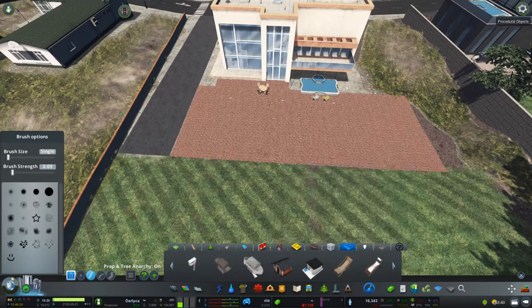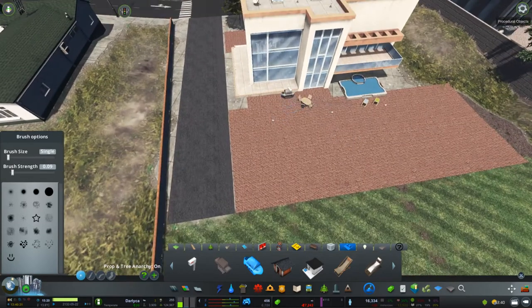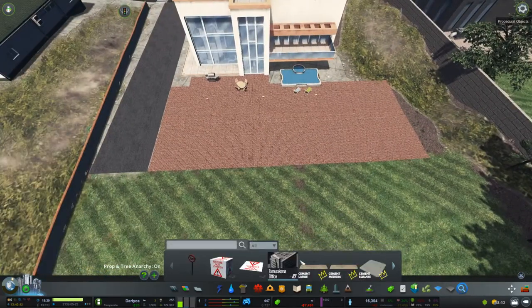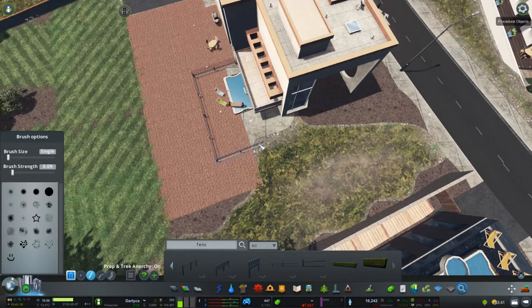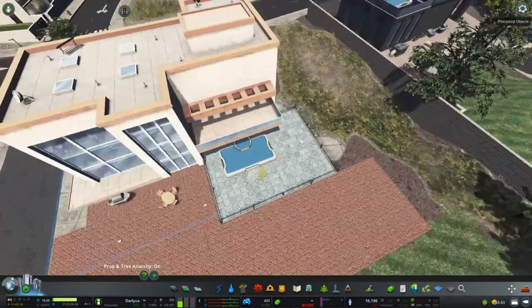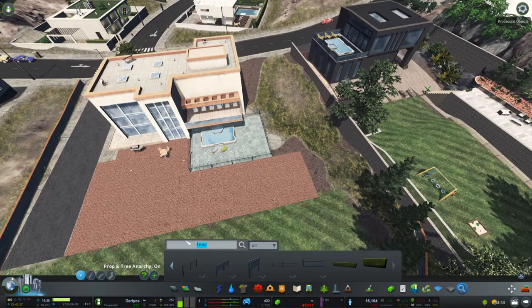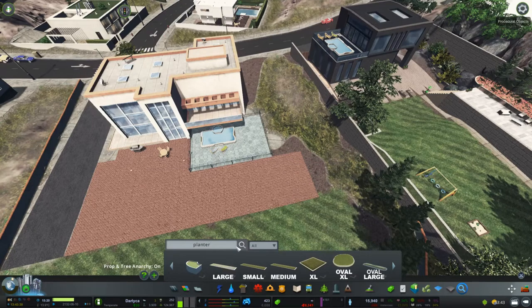We need a barbecue. I'm pretty sure there's something like that in the props - let's find it. There we go - let's get a high level grill. Let's put this one down here. We'll put a pool in but I might actually use some fences to fence it off a little. Someone's died while we were building the house - oh well. I might put a garden bed next to the pool with an overhanging tree or a planter in the middle with a tree, just to give the pool some shade.